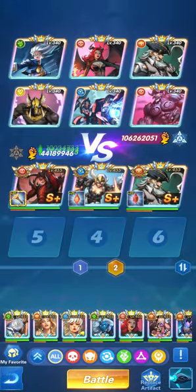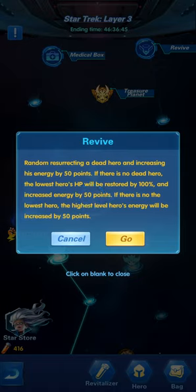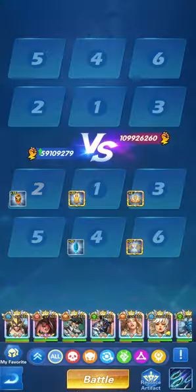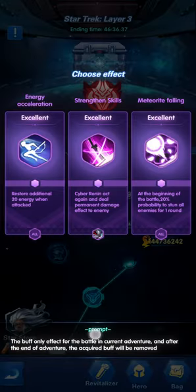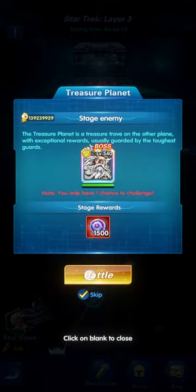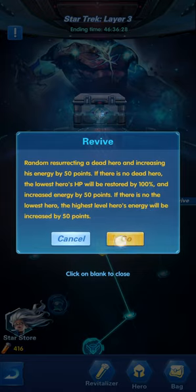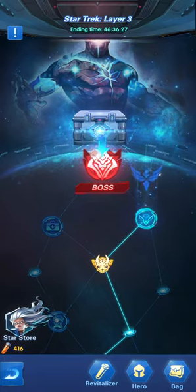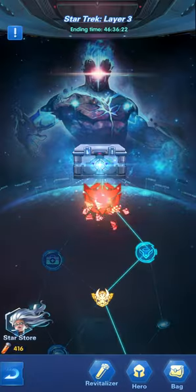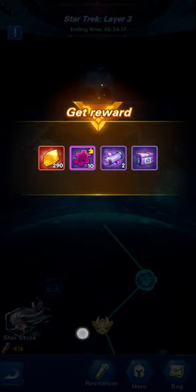The two most important things are: the treasure planet fight and fighting the boss at the beginning of layer three, because they give the most interstellar points. After winning that battle against the planet - just Zeus - you can finish layer three. After finishing, you got the resources and another chest and can end it.